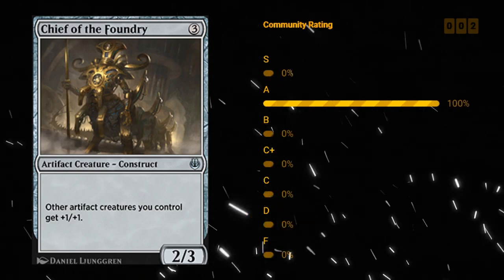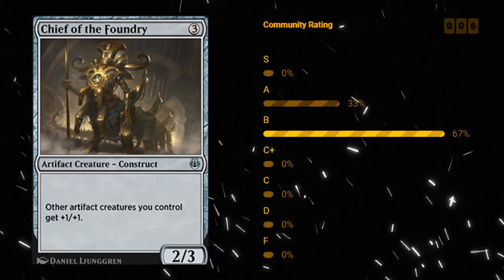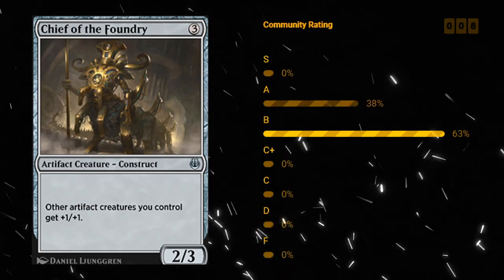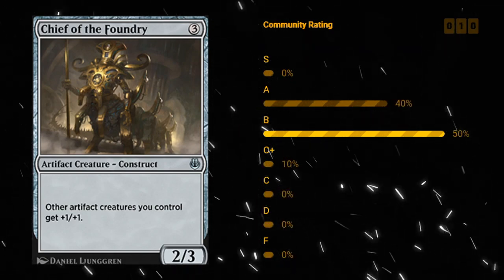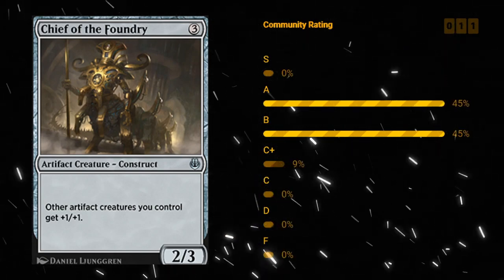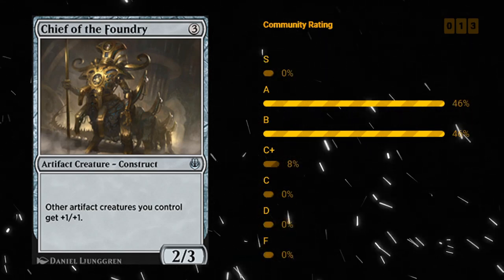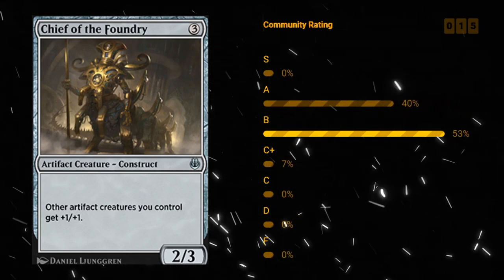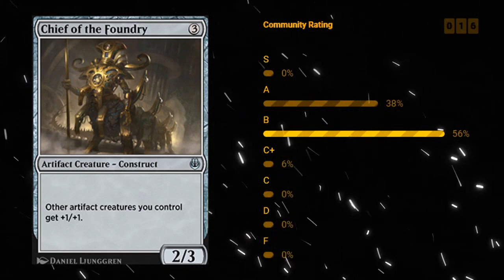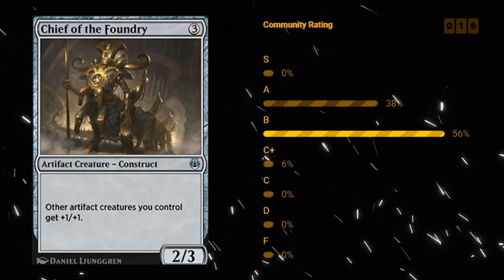Chief of the Foundry — three mana 2/3 uncommon artifact creature Construct, giving other artifact creatures you control plus one plus one. This is an artifact set so there's no shortage of artifact creatures, and there are servo tokens that are artifact tokens as well. Chief of the Foundry is pretty strong — great with vehicles too, which also get the plus one plus one bonus. I like B for Chief of the Foundry. It's also a pretty good early pick since it's colorless and goes into any deck.